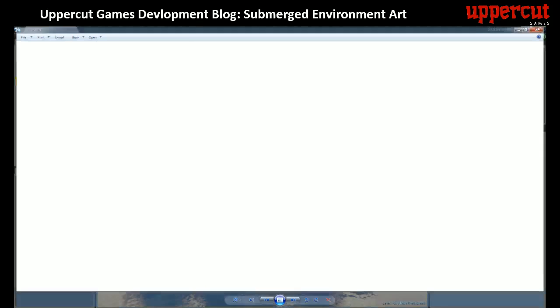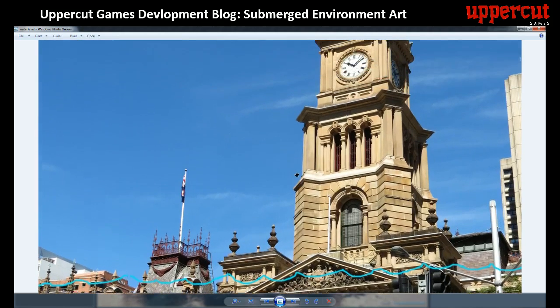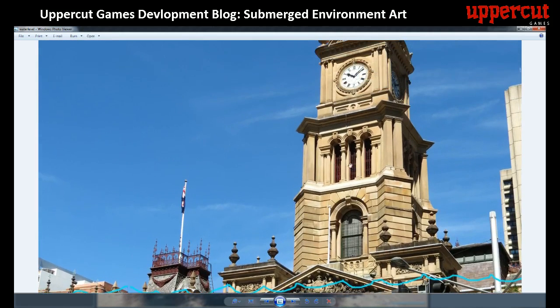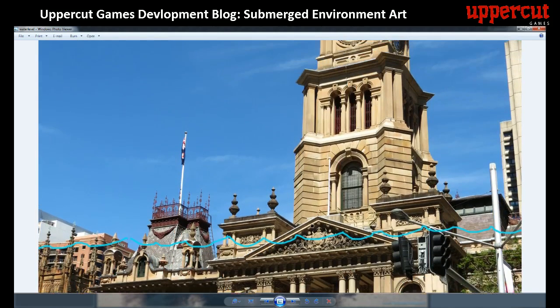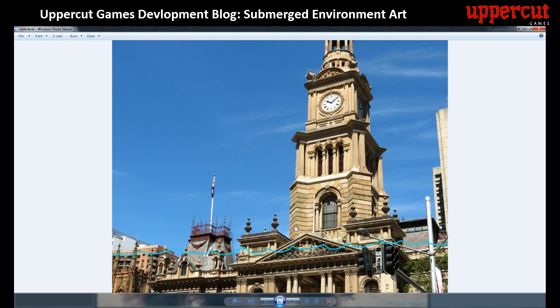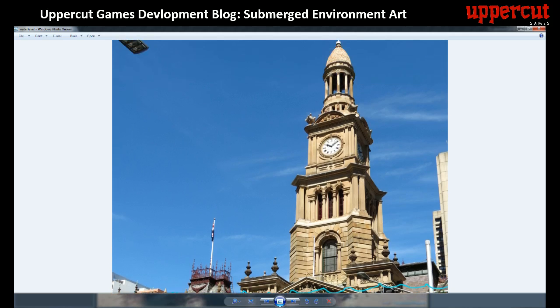I took that to gather more reference on these particular buildings. This is the Sydney Town Hall, and obviously our game is submerged. What I liked about this structure was there's this kind of classical peaked roof that we could actually use as a ramp for the player to get up on if the water line was along there — you can see the blue line. I also liked the different steps in the building.